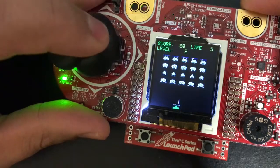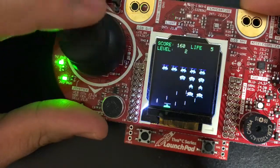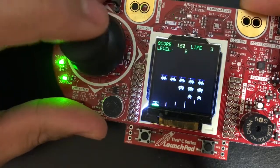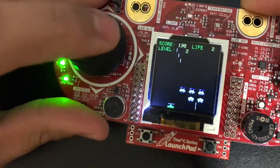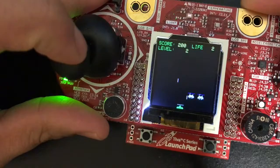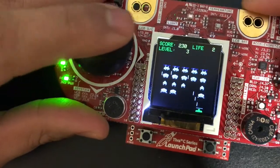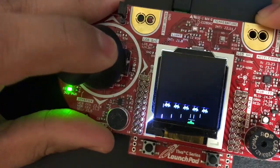I'm shooting at them and they can shoot me too. If I get hit, as you can see, my life just went down. Got hit again — my life went down again. Three points, one life left. So I'm moving left and right, shooting them using this GPIO button right here, and using this joystick to move left and right.